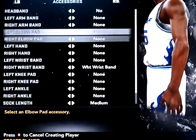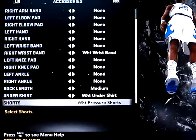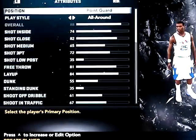No tattoos. Right white wristband, medium. White undershirt, white pressure shorts, 3-box, zig slash.